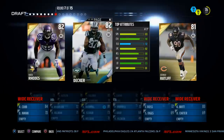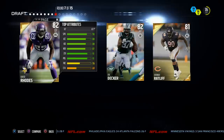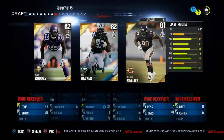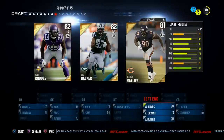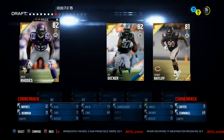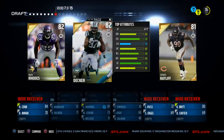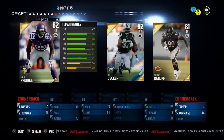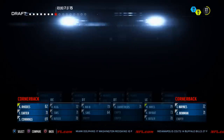Next we've got a chance for a corner or wide receiver. Eric Decker has 93 catch in traffic, which I really like — we've already got Randall Cobb. Jeremiah Ratliff has 80 acceleration, 87 strength, 86 power move. Xavier Rhodes has 91 zone coverage with 69 catch rating. Ratliff's 78 block shed isn't high enough for what I want defensively, so we're going with Xavier Rhodes, even though I don't normally take corners in Draft Champions.